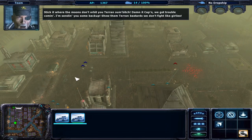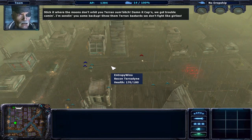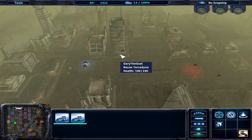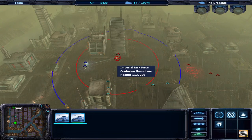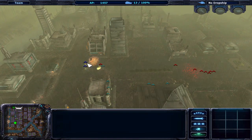Damn it, Captain, we got trouble coming. They're everywhere. I'm sending you some backup. Show them Terran bastards we don't fight like girls. We're being shot at. Taking sustained fire.